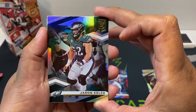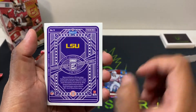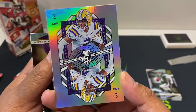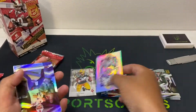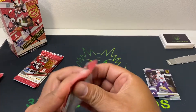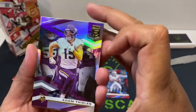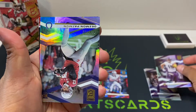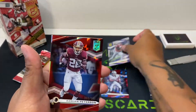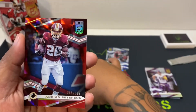Hopefully we'll pull some tonight. Jason Kelce, Sam Darnold. LSU rookie Elite Justin Jefferson — that's a nice one. Josh Allen, Kenny Galladay. About halfway through box number one. Adam Thielen, Desmond Patman rookie card, Adrian Peterson out of 399 — nice to see him running again for the Titans.